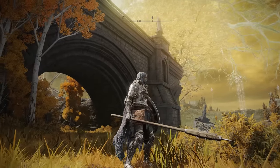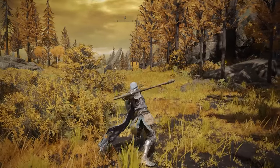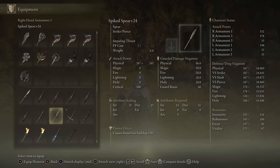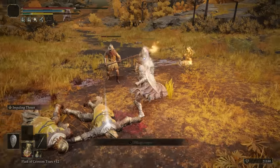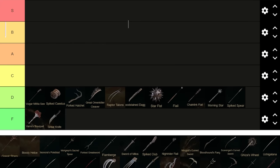Moving on to the Spiked Spear. This is probably one of the worst spears in the game, in my humble opinion. It's got an interesting R2 attack shared with a couple of other spears, and it comes with Impaling Strike. Its attack rating isn't too bad — it scales evenly between Strength and Dex. That standard 50 bloodloss buildup — it's pretty okay. But there are better spears, and even on this list there's one better spear, which we're going to talk about. Moving on to the C tier.